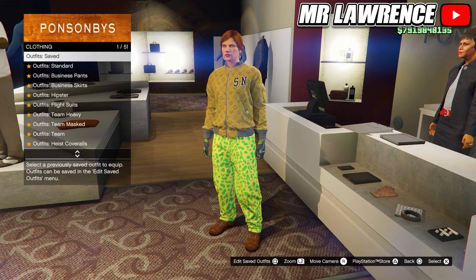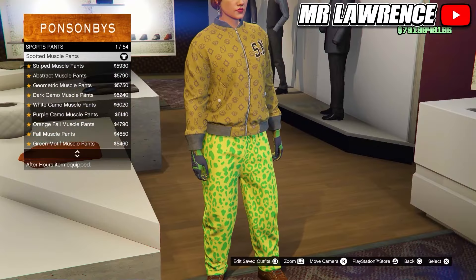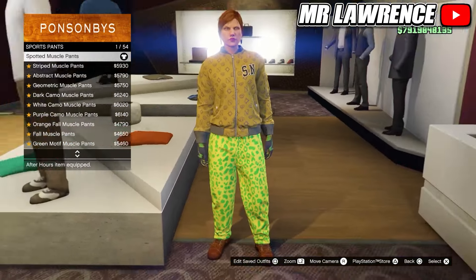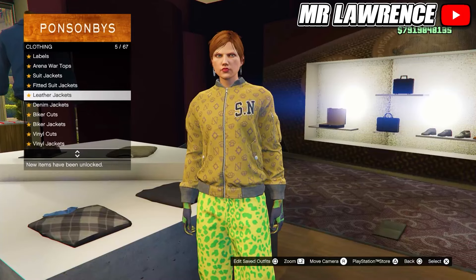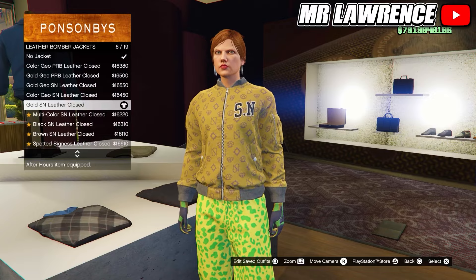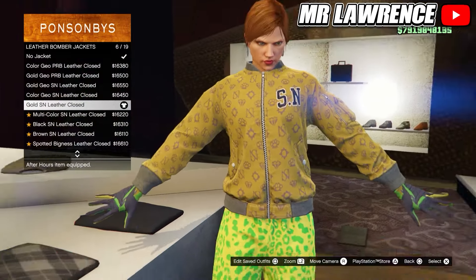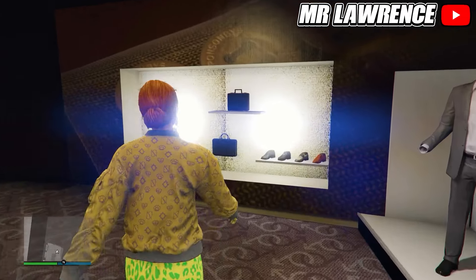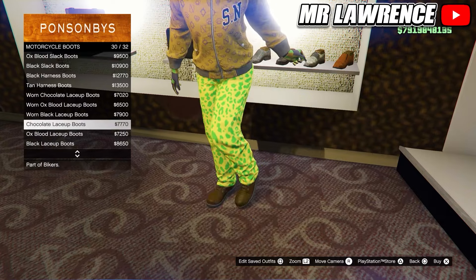Then head over to the pants, go to sport pants and purchase the first one. Now go to the top section. Go to leather bomber jackets and purchase the gold SN leather closed. Then go to the shoes, go to motorcycle boots and equip the worn oxblood slack boots number 20.